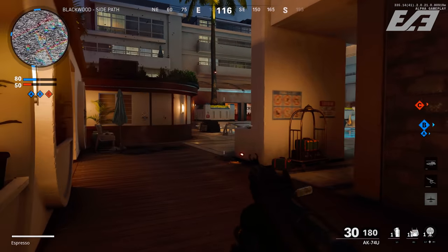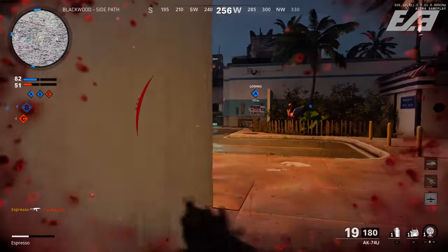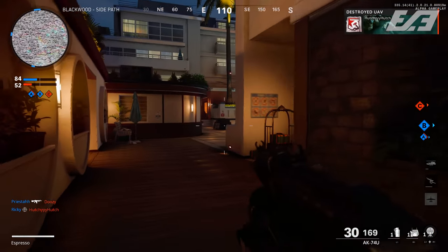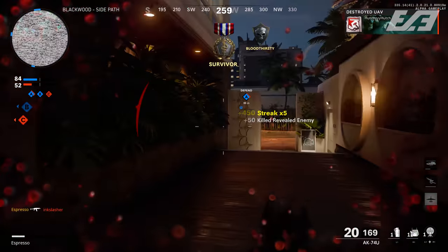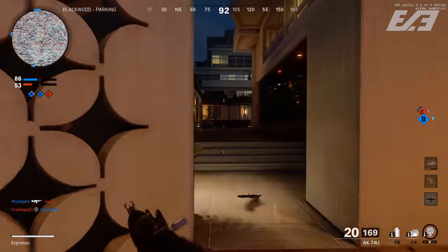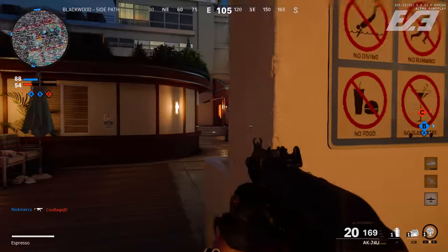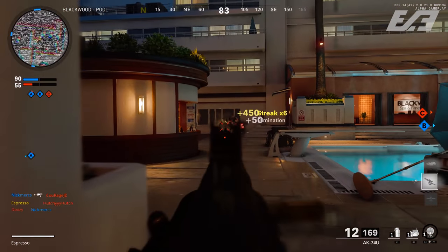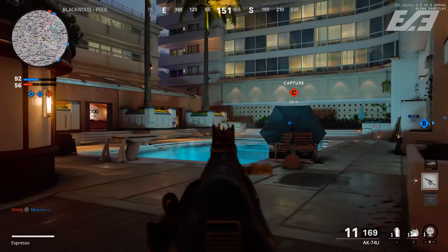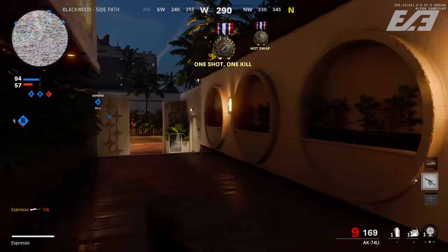To build on a weapon, you have — like the Modern Warfare system — five attachments available across the categories of optic, muzzle, barrel, under barrel, body, stock, magazine, and handle. These categories are exactly like the Gunsmith in Modern Warfare, which is returning here with all those different subcategories and multiple attachments for each, with seemingly just as much weapon depth and customization. Statistical drawbacks and benefits are still shown for each attachment on the HUD.